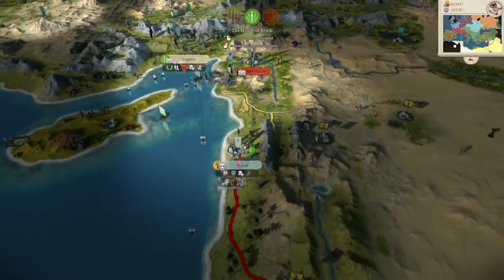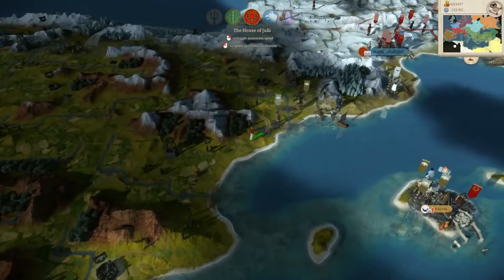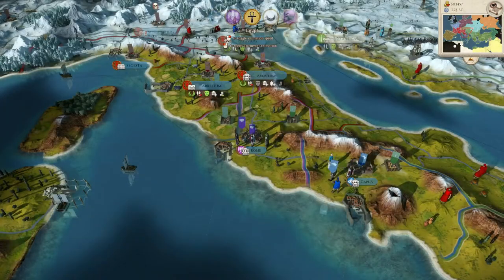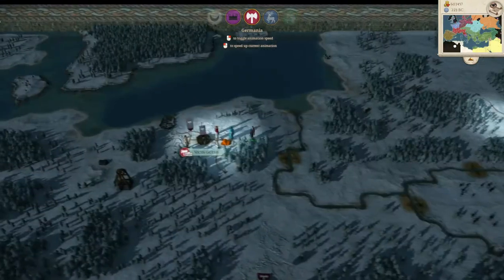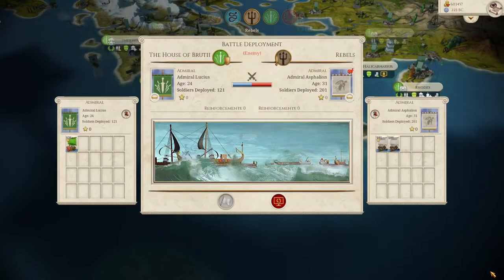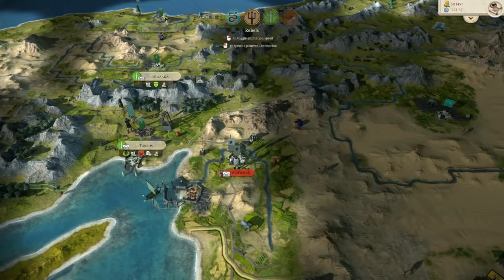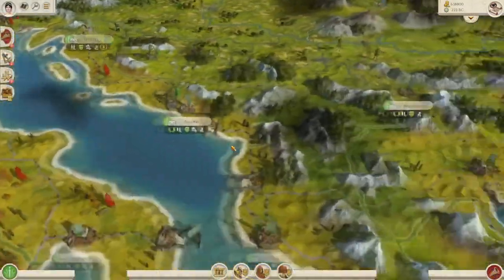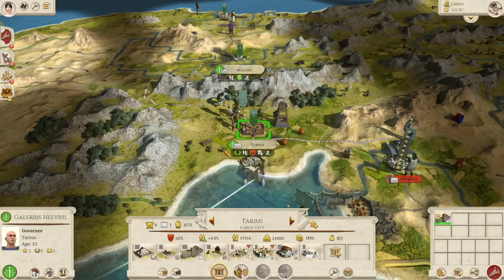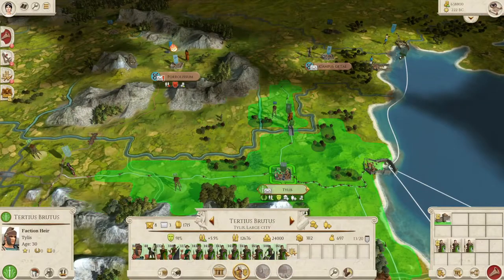I want both my armies to hit the front at the same time. And there goes my general in Rome laying down more forts, ready for the inevitable betrayal of the Roman Empire. So we do have spies over here by Tarsus and they do have orders to move. If I move this army out of the city, how does that affect their public order?